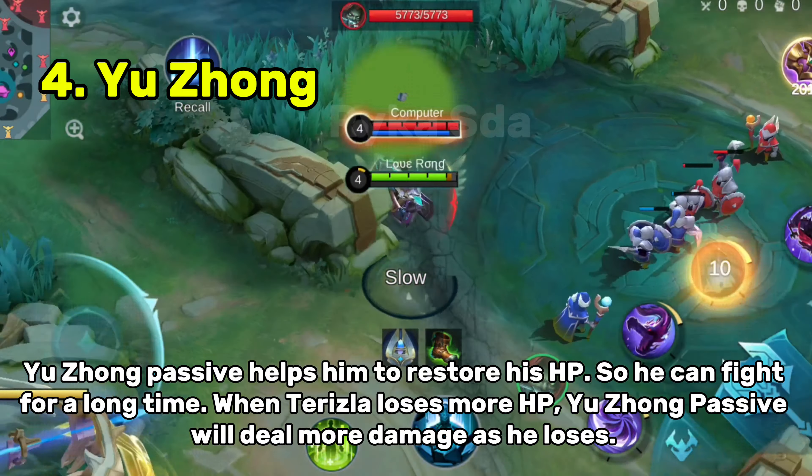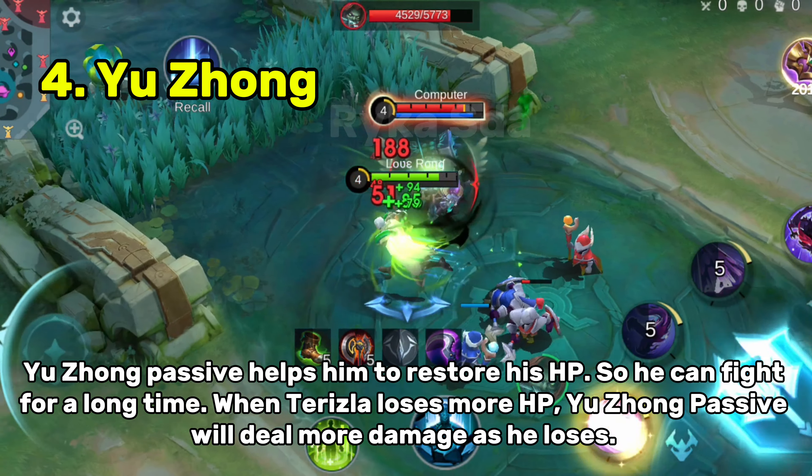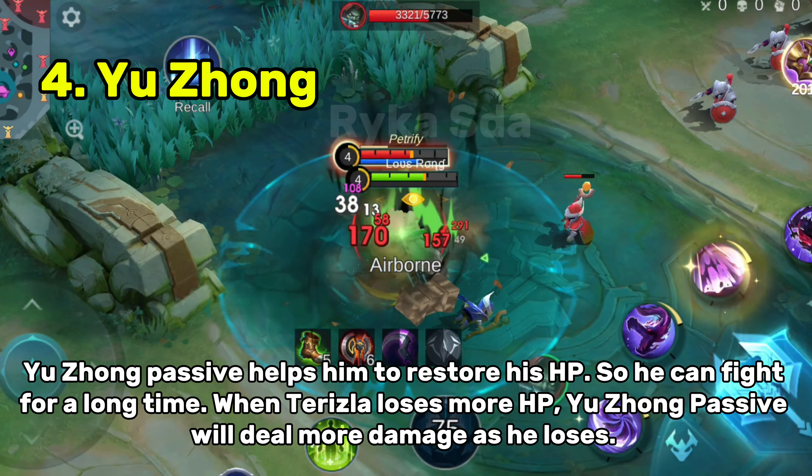Yuzhong's passive helps him to restore his HP, so he can fight for a long time. When Terizla loses more HP, Yuzhong's passive will deal more damage as he loses HP.